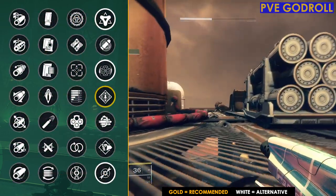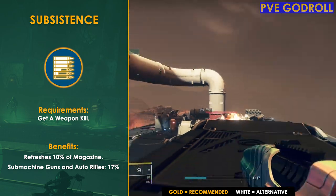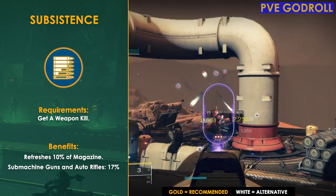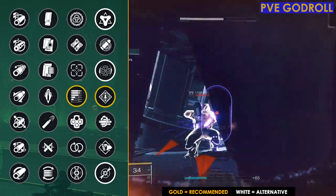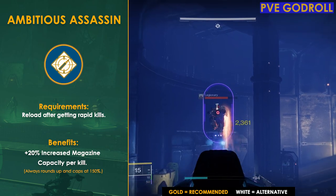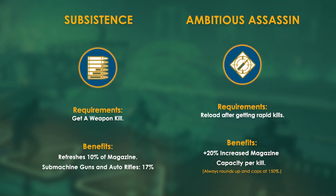Moving on to column three, I would go with Subsistence, which refreshes 10% of your magazine on a kill. This pairs perfectly with Rampage in column four — as we're getting kills and proccing more damage, Subsistence helps give us ammo back, keeping Rampage procced longer and requiring less frequent reloads. If you're not able to get a drop with Subsistence, another great option is Ambitious Assassin, which gives a 20% increased magazine capacity per kill from rapid kills. The key difference is that Ambitious Assassin requires a reload to proc, whereas Subsistence refills your magazine as you go.